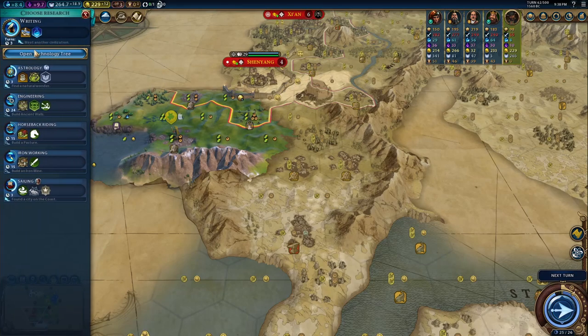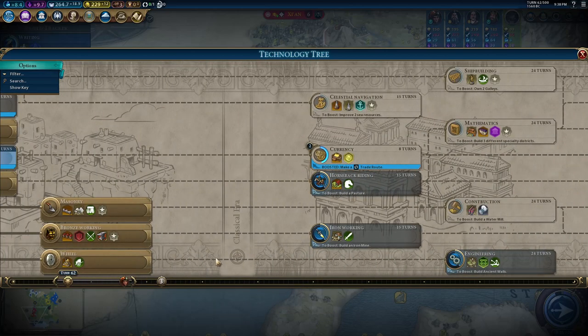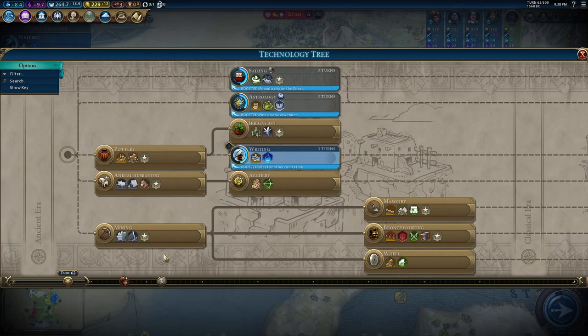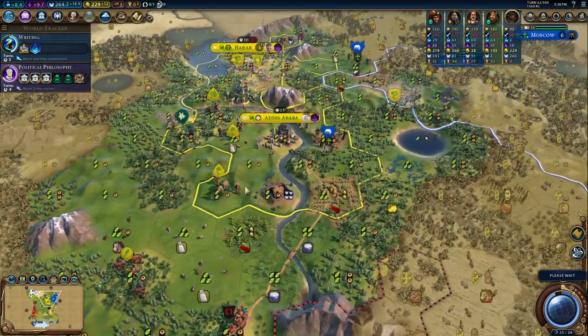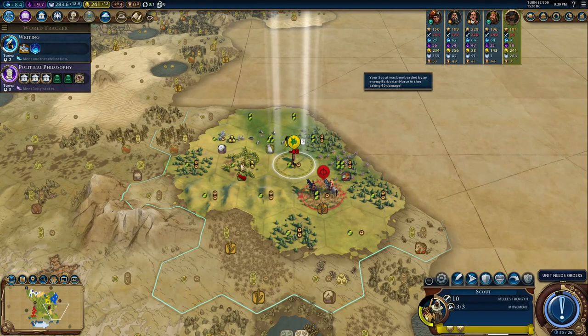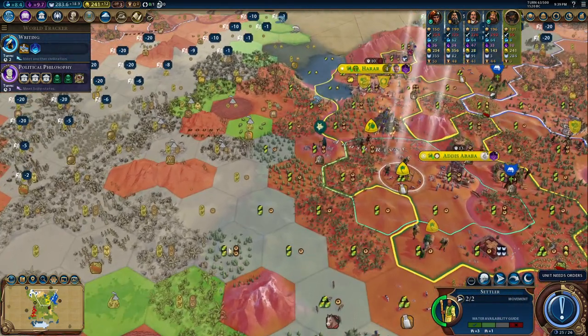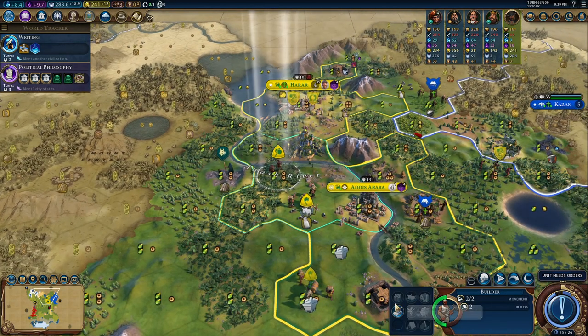Let's go for Currency at this point. Or maybe Aqueducts, because it would be nice to have Ancient Walls. I mean it would be nice to be half-crossbows but they actually need Ancient Walls first anyway, so it would be nice to have Ancient Walls. I should be more clear with my statements. This scout is annoying me so hard.